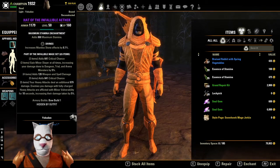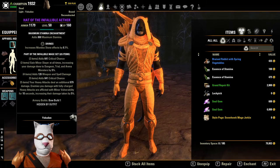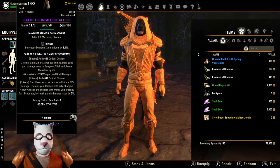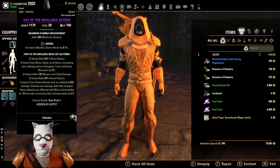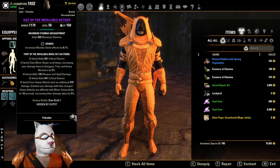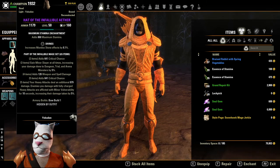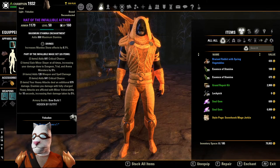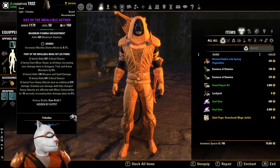We're going to be looking at Infallible Aether as one of our main sets. Infallible Aether is a really good set, especially now because it gives spell damage and weapon damage — where it only gave spell damage prior to the changes in Update 32. It gives us crit damage. I changed out to a stamina enchant, still in divines, the whole set. The big thing is that your heavy attacks deal additional damage and are afflicted with minor vulnerability for 10 seconds, increasing damage taken by 5%.